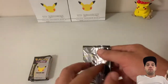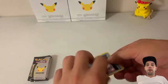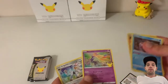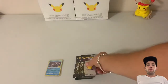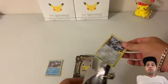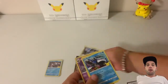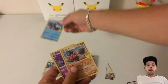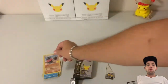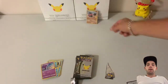Let's open up the first Celebrations pack. Got a Power Cure, Groudon, Xerneas, and a Solgaleo. Next pack — got a Dialga, Kyogre, a Claydol, and a Lunatone. Not too bad at all. Let's quickly sleeve up the Claydol — need that one for our second collection.